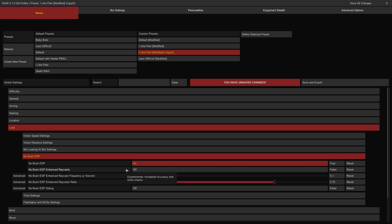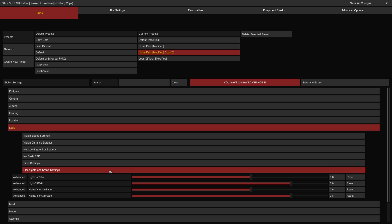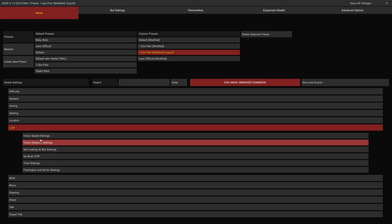If No Bush ESP Enhanced Raycasts is on, this mechanic will be intensified to use more raycasting checks against foliage, using more PC resources. The Time Settings group has controls for limiting bot vision in the darkness of night. The Night Time Vision Modifier slider affects how much bot vision distance is debuffed at night — the higher the value, the farther they can see after dark. The Snow Night Time Vision Modifier affects how much bot vision is debuffed at night in the winter season — the lower the value, the worse their vision will be at range after dark and in the snow. The Flashlights and NVG Settings group consists of advanced values for tuning how bots can make effective use of night vision and illumination devices.